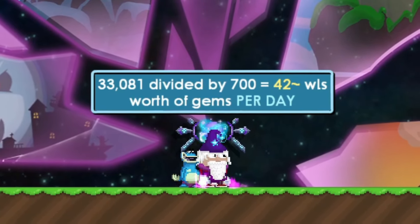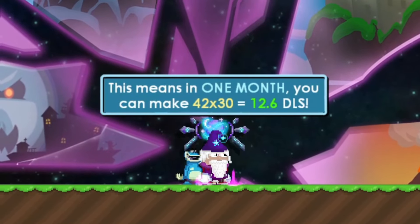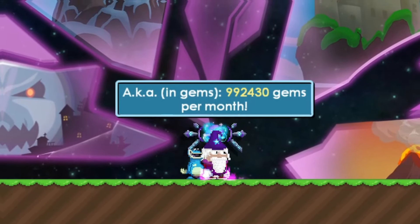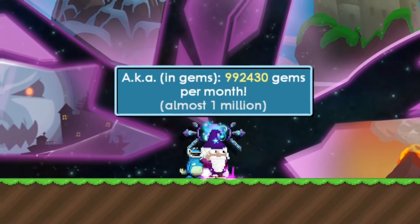3,081 divided by 700 is 42 world locks per 10 minutes, which works out to about 12.6 diamond locks a month. In gems, that is 992,430 gems, which is almost 1 million.